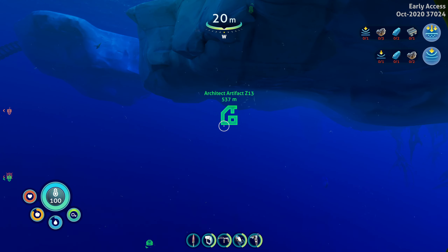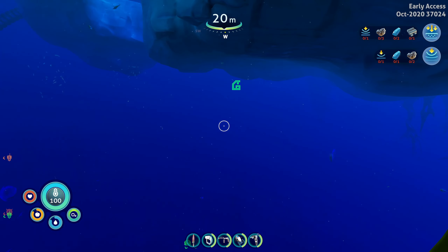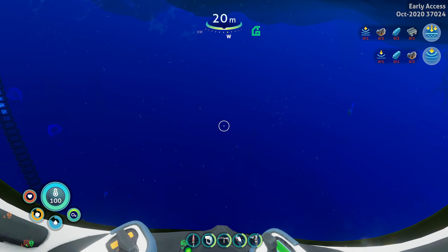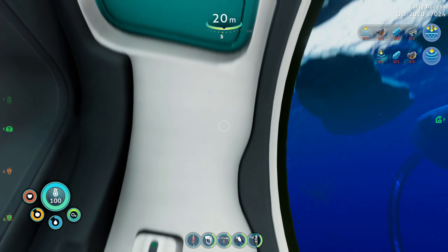Hello and welcome to Subnautica Below Zero. Today we're going in search of artifact Z13. You can see it's 537 metres in that direction. Our base is due east, so it's pretty straightforward to get this far. There's probably something in there that I'm not too keen on, so I'm going to leave the sea truck here.